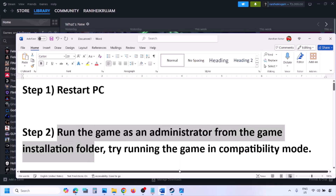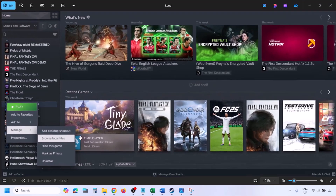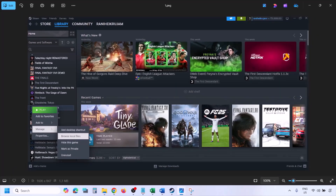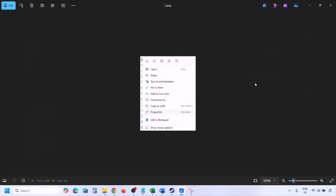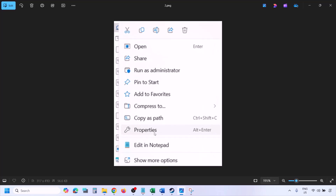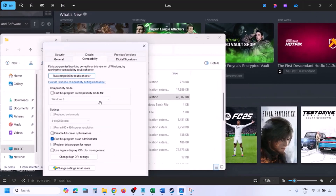To run the game as an administrator, go to Steam, go to Library, find the game in the list, right-click on the game, select Manage, and then click on Browse Local Files. Once you click on Browse Local Files, it will take you to the game installation folder. Right-click on the game exe file and then select Properties.